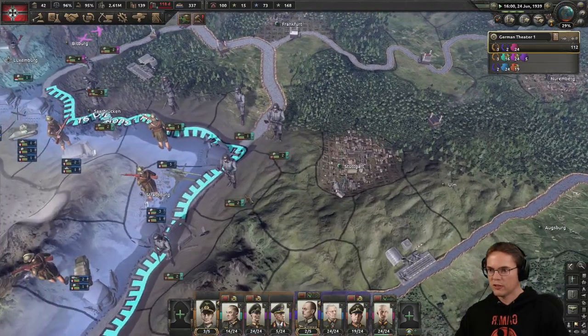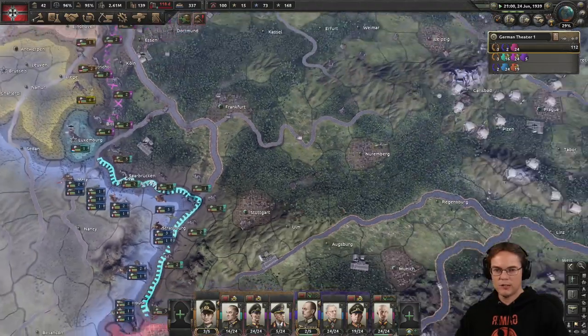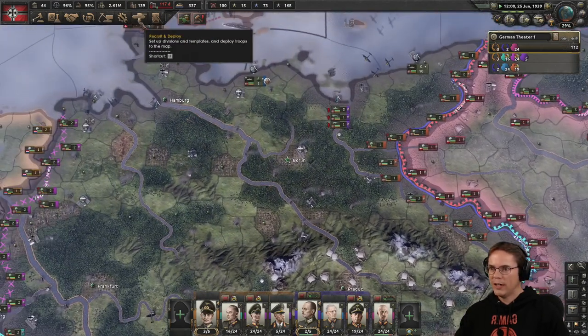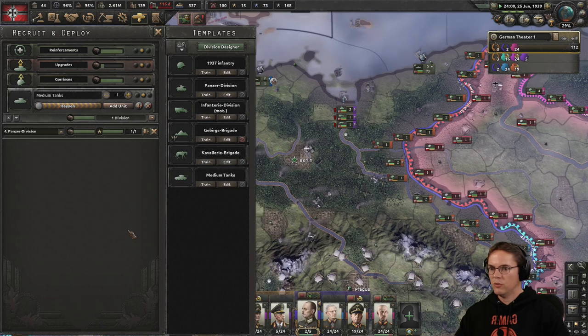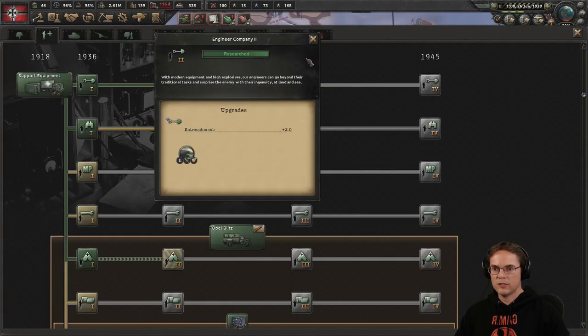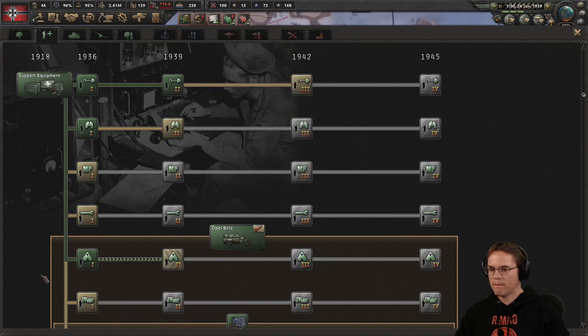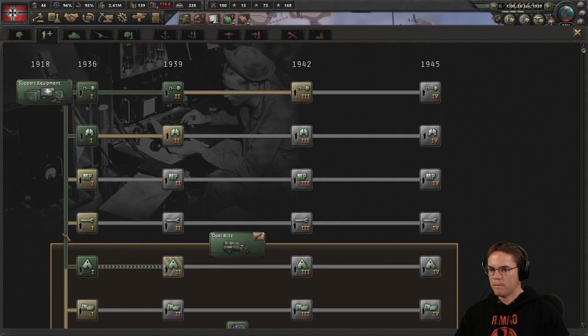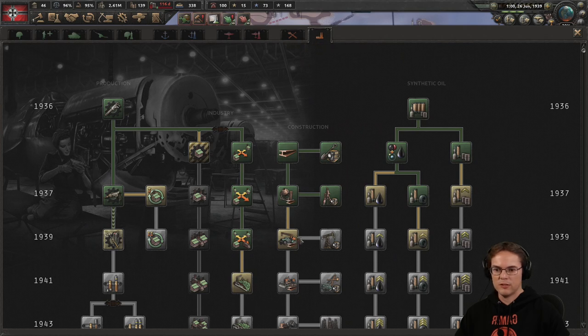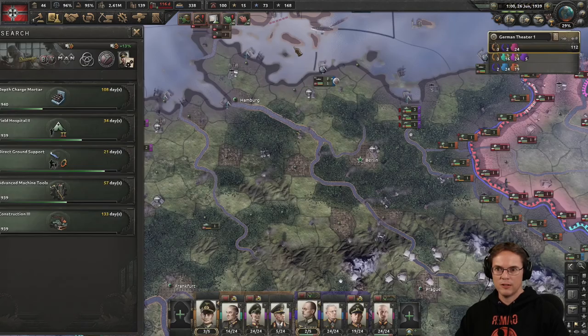We're going to end up with some forts along that border, which would be nice. Where are my divisions? We're not making any — that would explain it. Let's sort that out right now. Recon company — we're in 39, we must need something in here. Yes, construction — let's get that going.